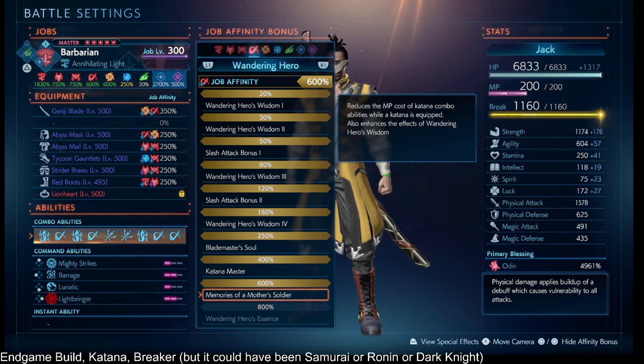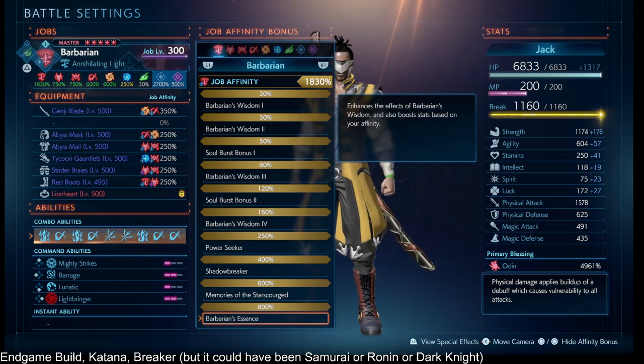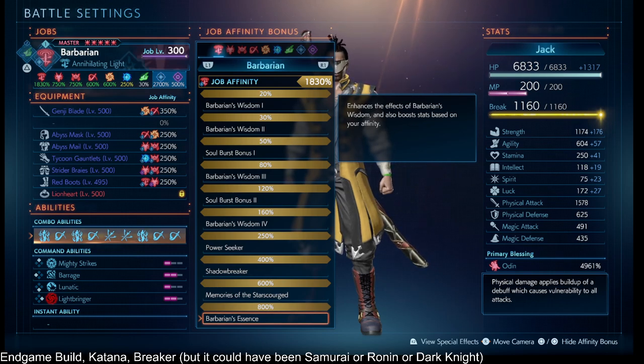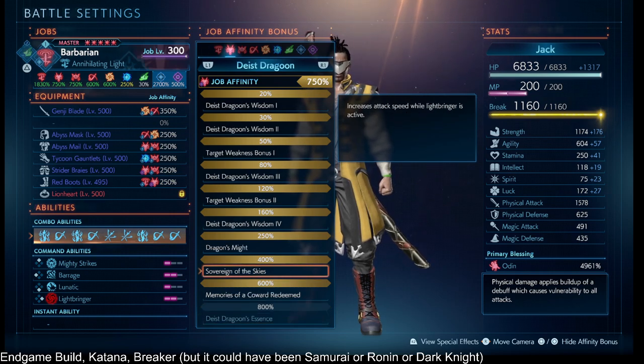The rest of the affinities are for convenience or stats. Breaker past 800% gives you a lot of extra strength, and we want that strength. Dragoon 400% gives attack speed during Lightbringer, Dimensionbringer, or Chaosbringer, so we attack faster — that's nice.